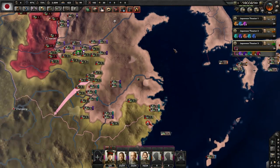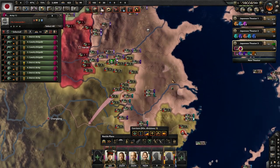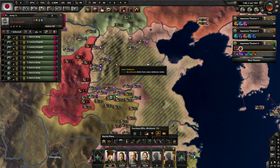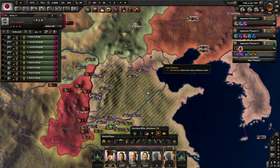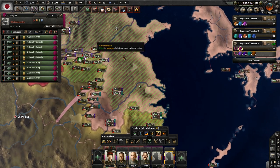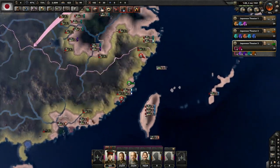Resistance is already forming — that's bad. I could maybe go ahead and start doing resistance suppression. I need like 20 divisions for that — this is not good. Maybe it will work out in a little while.